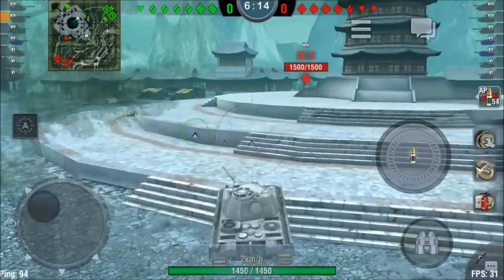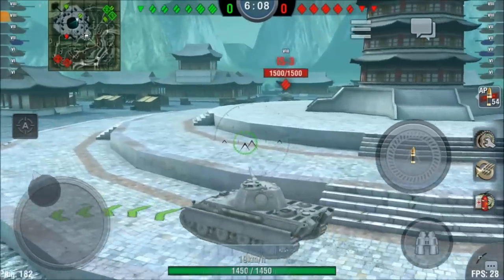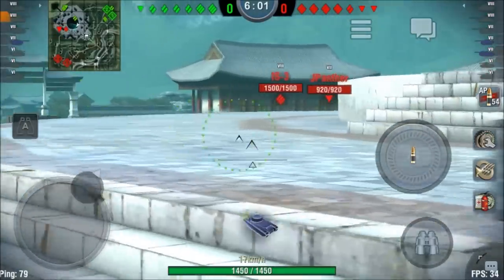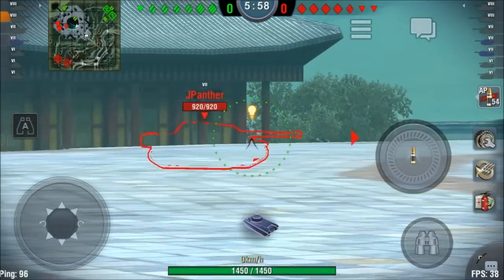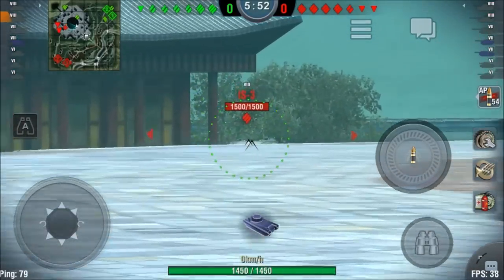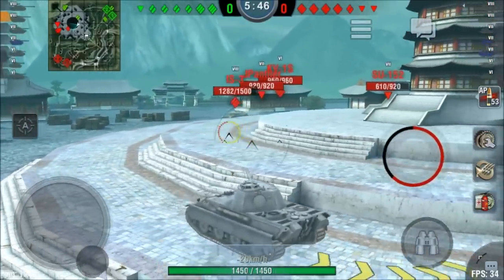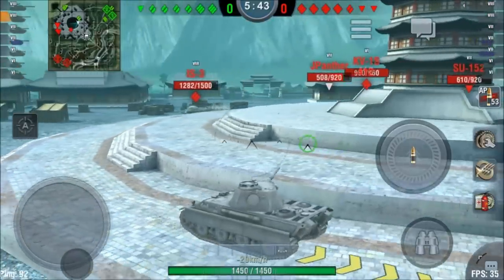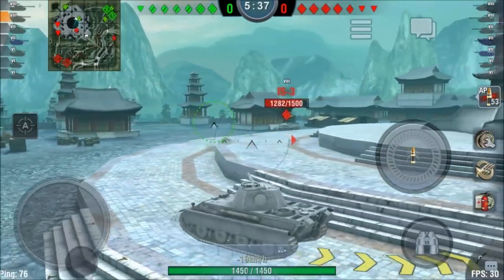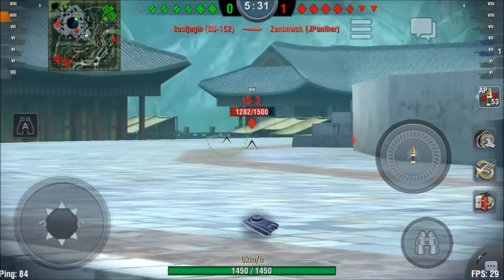I head for the central part of the map and spot the IS-3 from the enemy team — a very important target. I want to put at least one shot into him but I have to be careful because the IS-3 can penetrate me everywhere. He comes out, I aim for his roof, put one into it, and pull back — I don't want to take a shot from that BL-9. I hope for support from my teammates and the IS-3 stops his advance as my team starts putting shots into him.